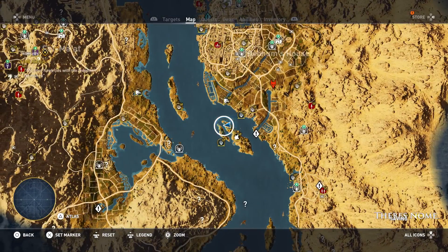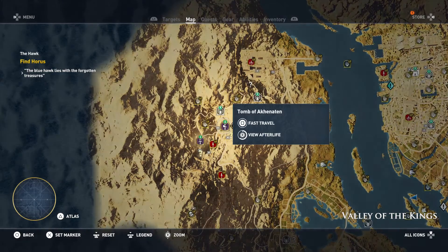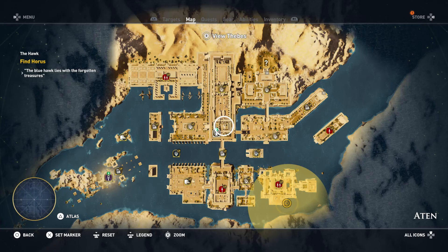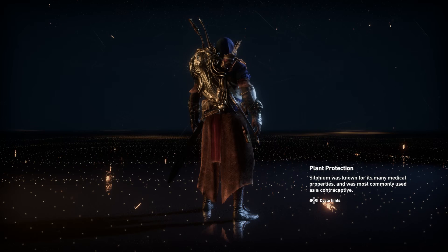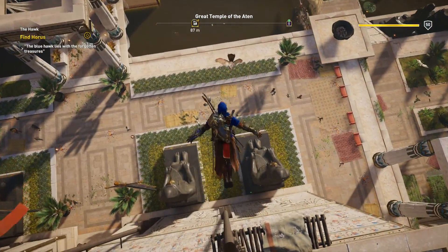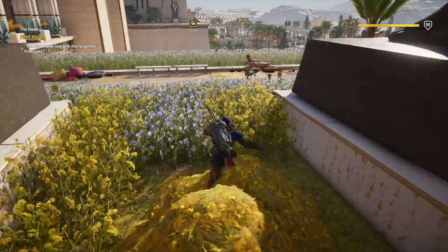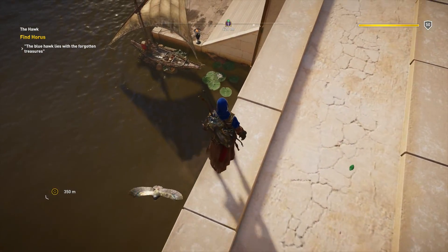Alright, so we need to go back into the Aten afterlife, which is right here. We only have one fast travel point inside. Alright, so roughly 355 meters away. A boat should help me with that.